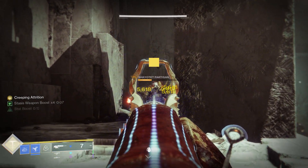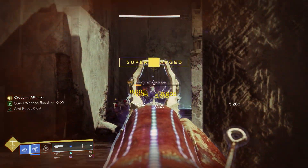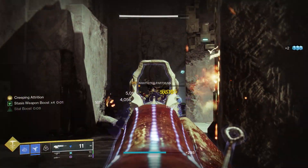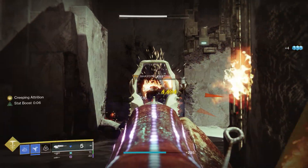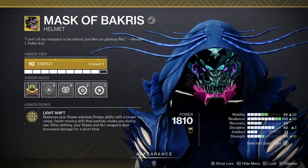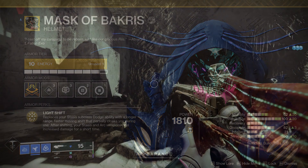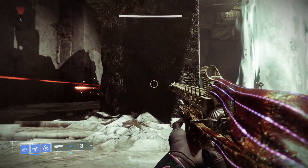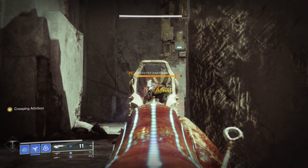On top of that, we can get even more damage with this exotic helmet on the stasis Hunter called Mask of Baccarus. As you saw in that clip, it went up to 8,000 and odd. Basically we're going to use Whisper of Rending and Mask of Baccarus. Baccarus replaces your subclass dodge with a longer range, faster moving arc shift that partially cloaks you. It also gives you a 25% instant damage bonus on arc and stasis weapons, so getting a flat 25% damage buff just by dodging plus Whisper of Rending is really, really strong.